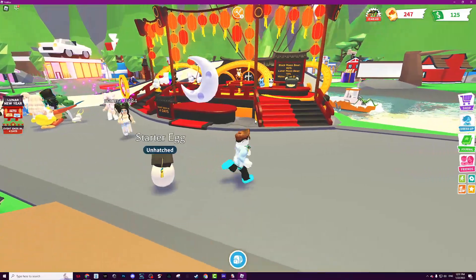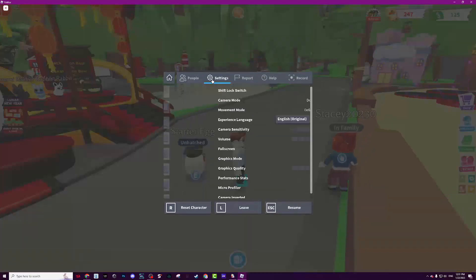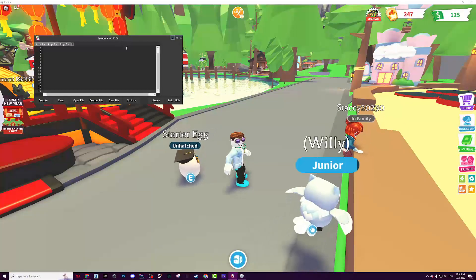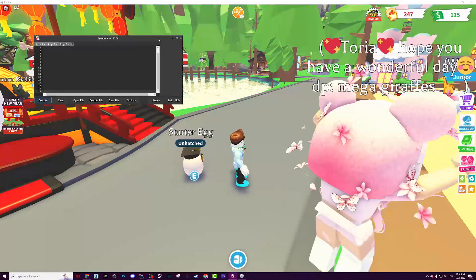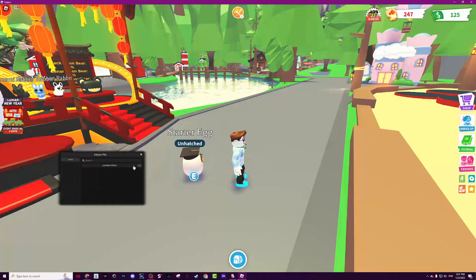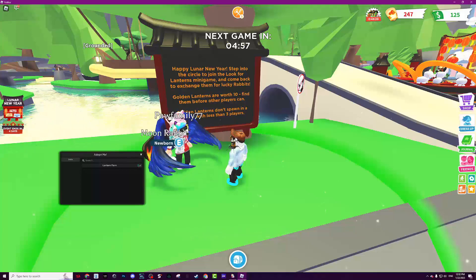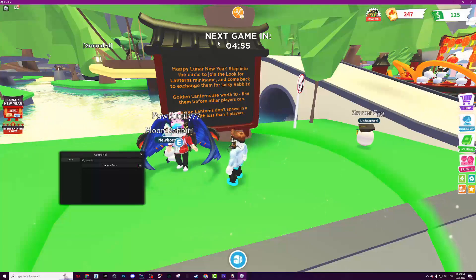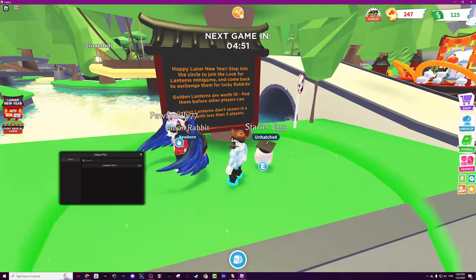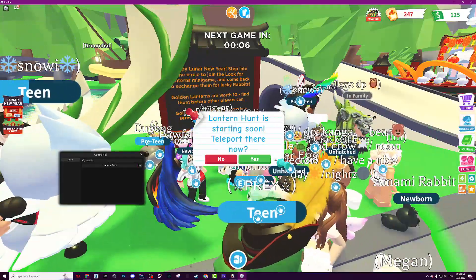I'm on a brand new account, as you can see. Go to the main area — I'm not sure what it's called. Click execute on the script. It's a paid exploit, it costs $20. This will show up, allow the lantern form, and it will teleport you because the next game is in five minutes. I'll speed through until we join.